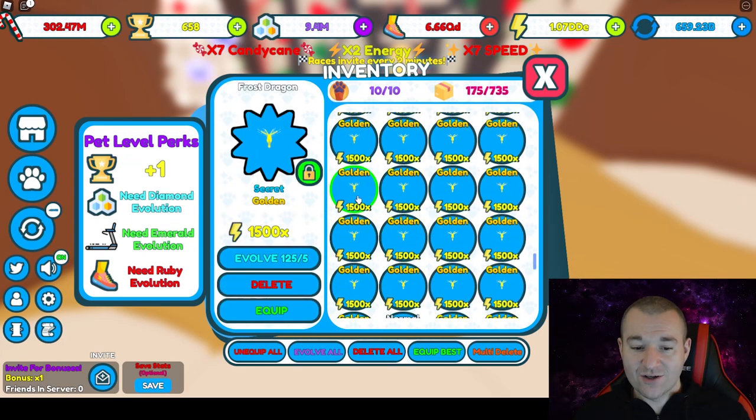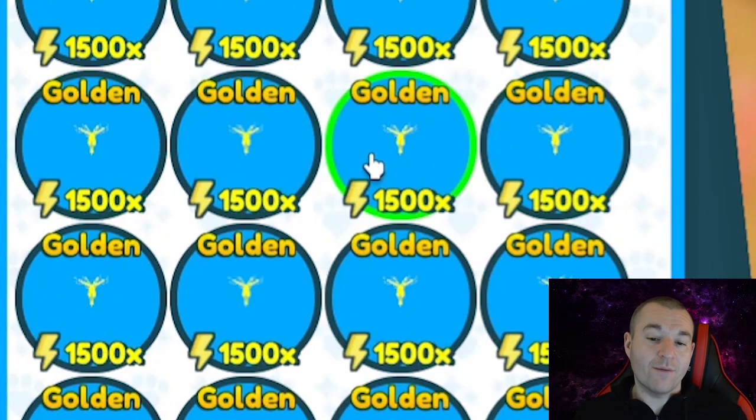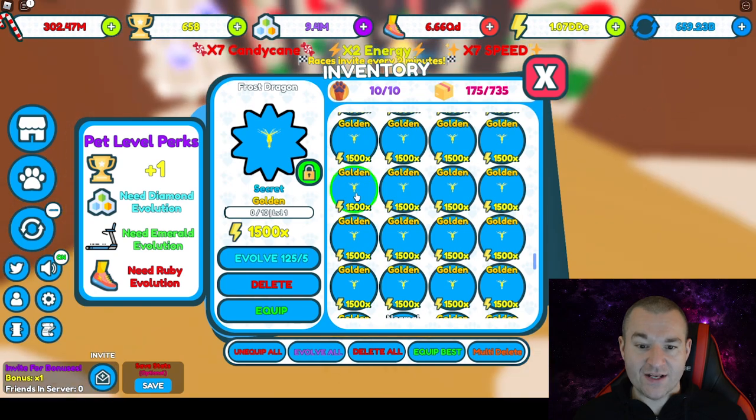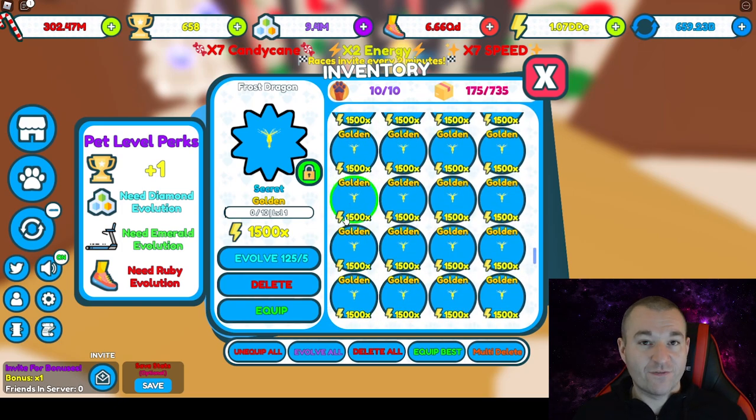I have them all made to gold - 125 golds - and they shoot up to 1500 times energy. I know this could be enticing to get a bunch of golds and be happy with it, but keep in mind you want ruby pets, because ruby pets give you the speed multiplier. That's why when you see me get a lot of speed fast on the treadmill, it's because I have ruby pets in the godly form. These are actually secret level pets, which makes them even better.